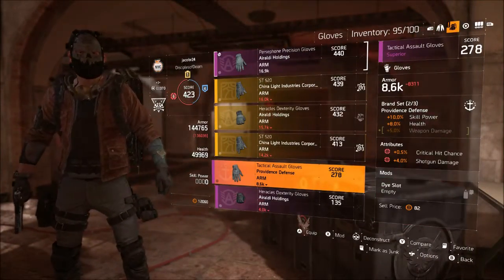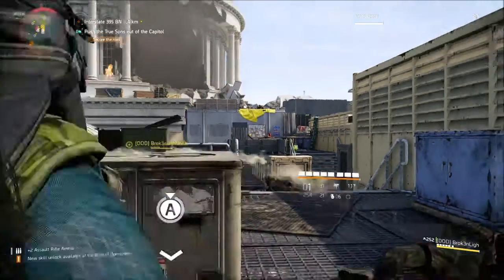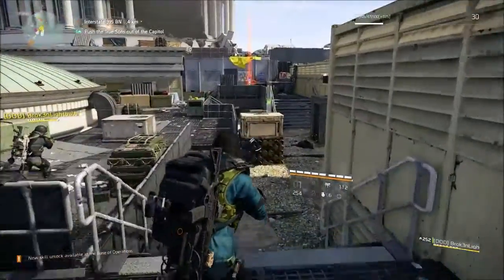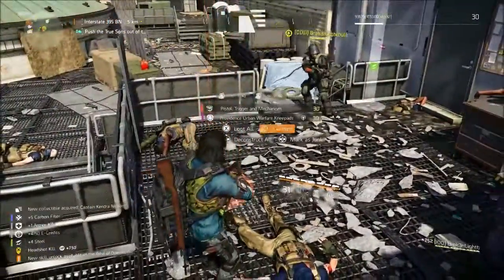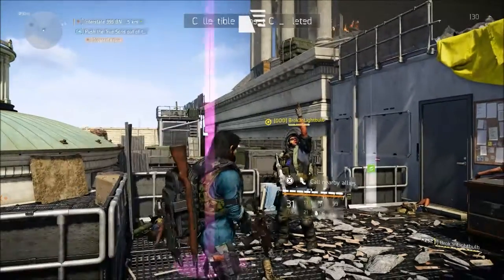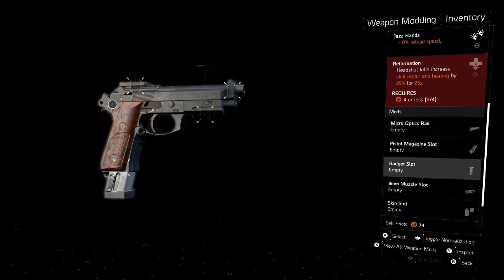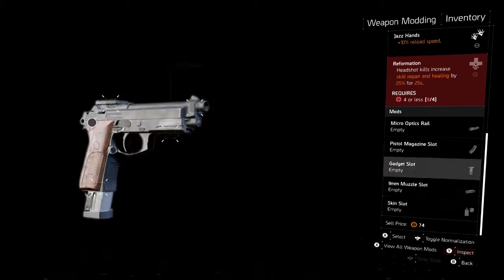Another thing you can do is run missions with your friends. This footage is from the capital building, which you have to be level 30 to access. If you join a friend's game when they're on their tier, that's a good way to get gear. One of my buddies gave me some decent gear that was higher level than me when I first hit level 30, and that's how I got some of the gear I have now — that's why I'm close to 430 gear score.